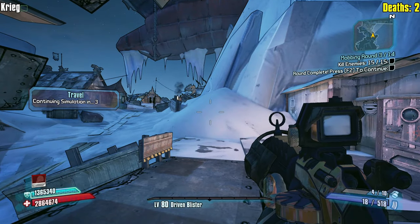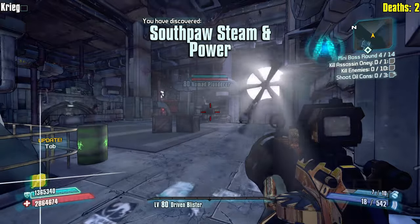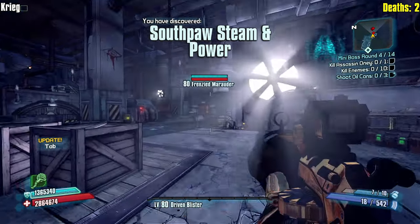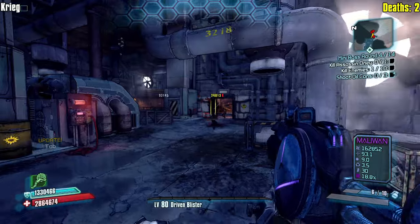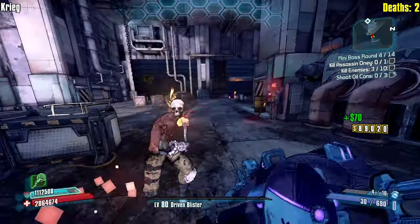Percentage of overkill damage heals us - Krieg has access to that. We get a bonus to - oh my lanta brother. I'm trying to go this explosive damage thing, I'm trying to make grenades work right now over Randy Johnson.